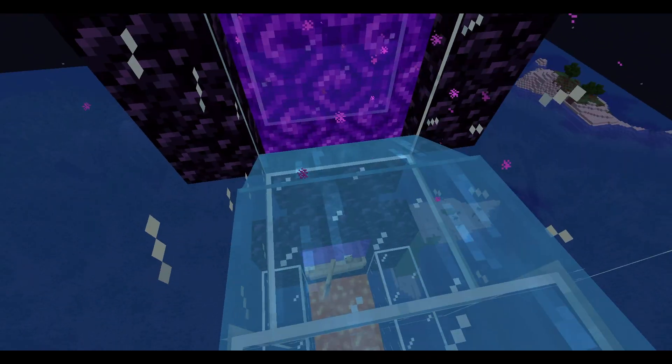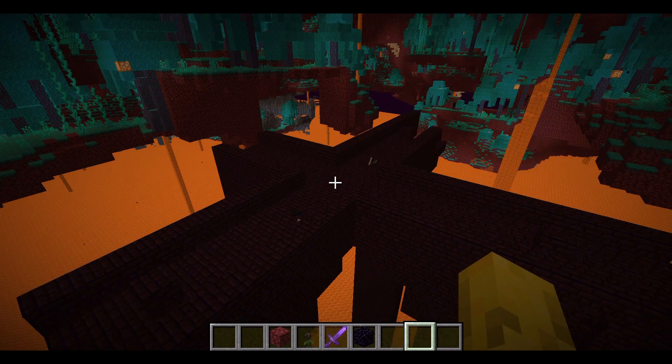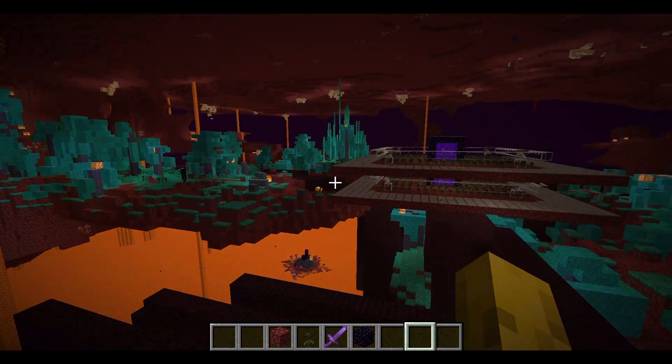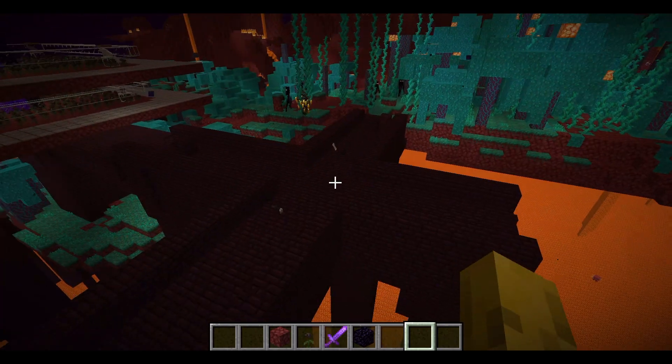Now I'm going to go through to the other side - we've got the same chicken setup on the other side. First you're going to need to find a suitable location: either a warped forest or a soul sand valley. Then try to find a crossroads in the nether fortress.